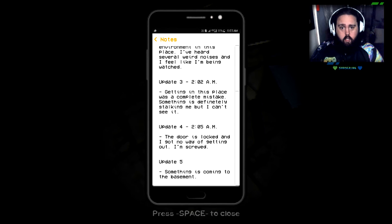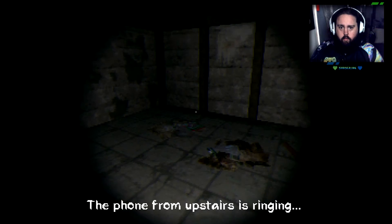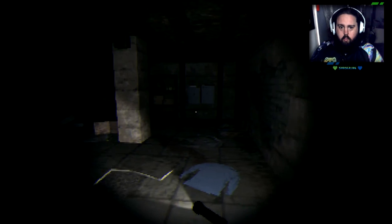2:02 - getting into this place was a complete mistake. Something is definitely stalking me, but I can't see it. 2:05 AM - the door is locked and I've got no way of getting out. I'm screwed. Something is coming to the basement. Lovely. Phone upstairs is ringing but I can't get out of here. Am I able to leave?